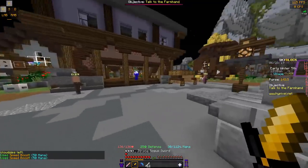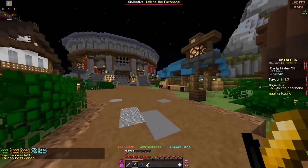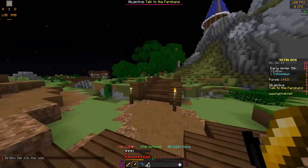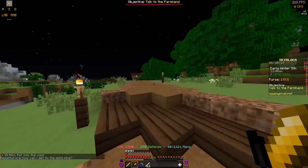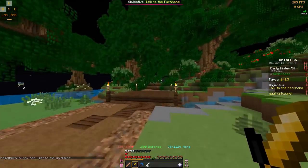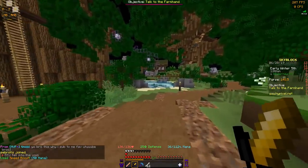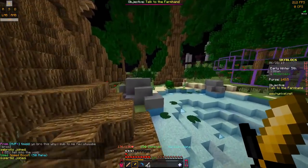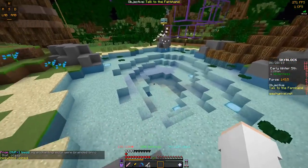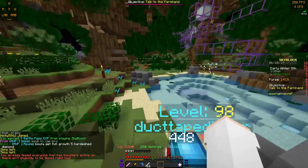Next we're going to show you guys how to get to the fairy pond. Basically you're just going to want to go back this way towards the coliseum and you pass the coliseum, follow the road, cross the bridge, and keep going. There's going to be like a river thing up here you cross, and it should be right up here. There's one of those little floating things, and there's all crystals — this is where you find Tia. This is where you fish if you want to try to get fairy armor, which gives you speed.